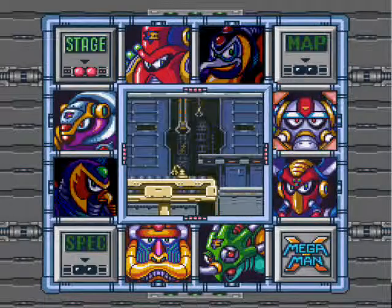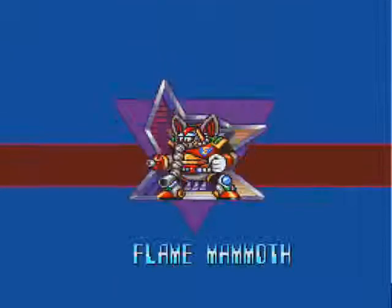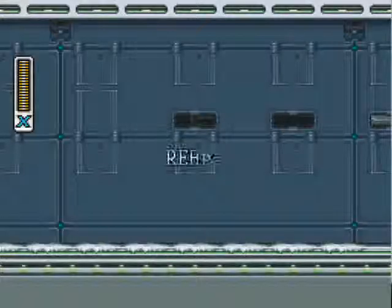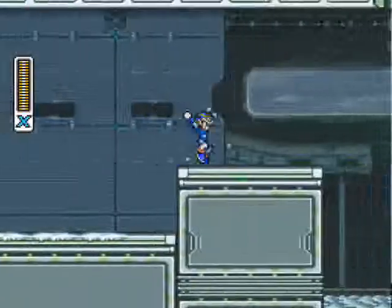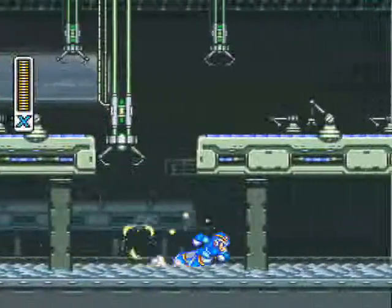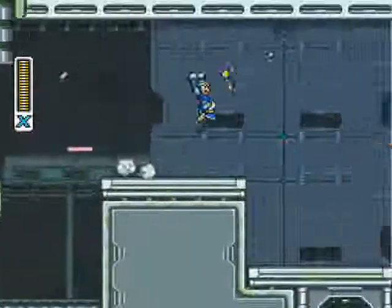We're back. Time to move on to Flame Mammoth. Now, in this game, the order in which you tackle each stage can have an effect on a different stage's environment. For example, normally you'd come here and there would be lava everywhere. But since I defeated Chill Penguin first, this whole factory is frozen.